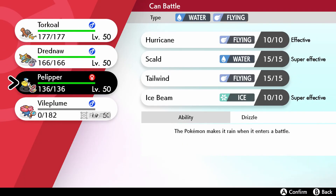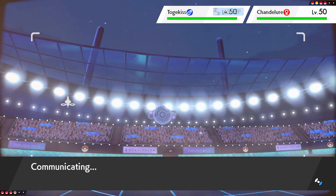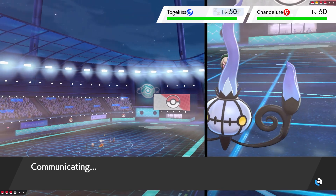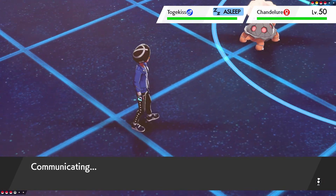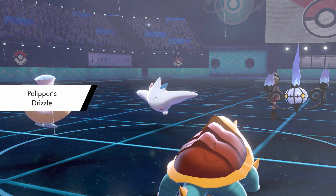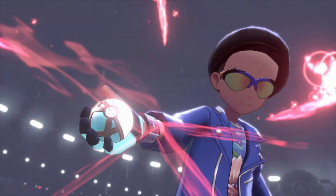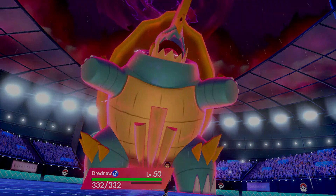I bring back Torkoal so my opponent thinks I'm going for some type of move onto the Chandelure - well I am going for Chandelure, just not probably the move he thinks. With Togekiss asleep we don't need to worry about Follow Me. My opponent could use the turn to try and wake up. We retreat first, we know he's not switching out - he might be G-Maxing. We set up Drizzle. He did have Solar Beam but he won't be able to use it. We're Dynamaxing - I'm the fastest thing on the field now. Even a Choice Scarf Chandelure wouldn't outspeed.